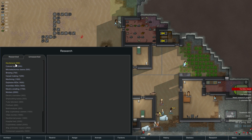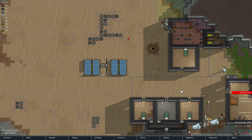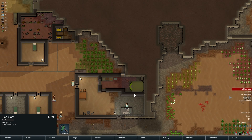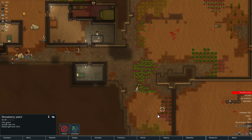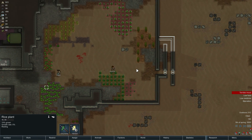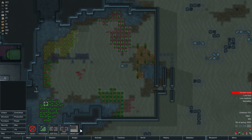Hydroponics is done. Alright, what else do we want? Let's do microelectronics basics. Is there anything else worth harvesting over here yet? A little bit more. We also actually probably should come out a little bit that direction.